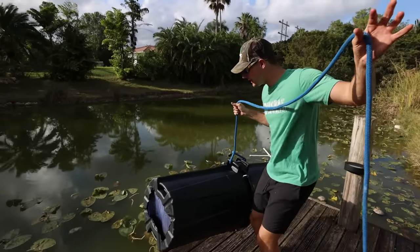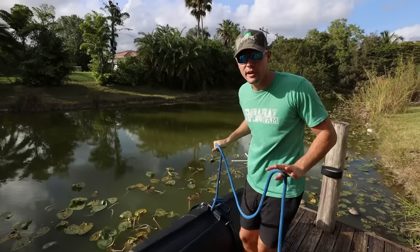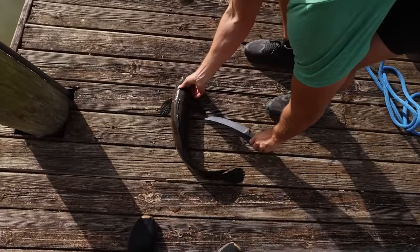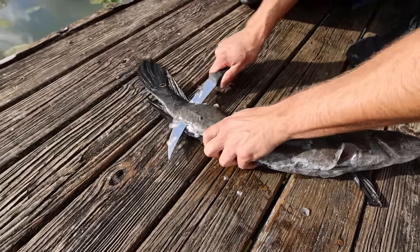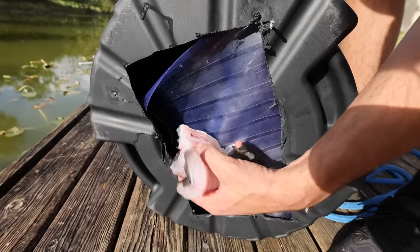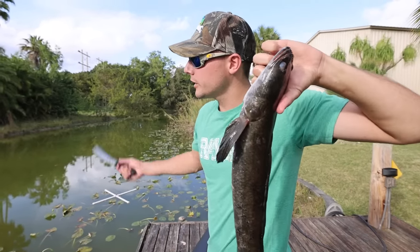We just got over to the spot. I had a rotting snake head in the back of my truck — I don't even need to try too hard. Cut it into actual size pieces and throw the snake head in the trap just like that. The rest of this little booger is probably just going to go to the alligators.